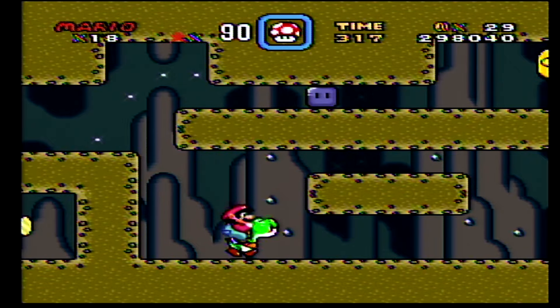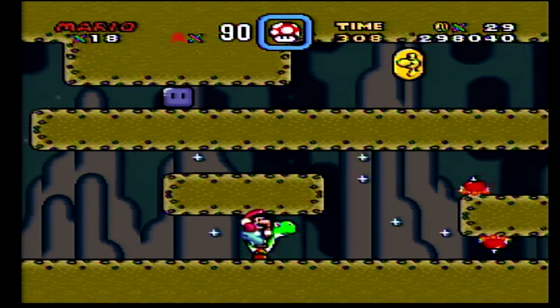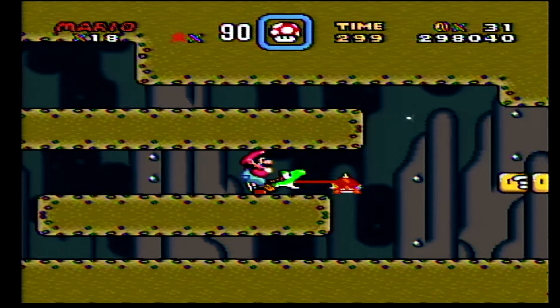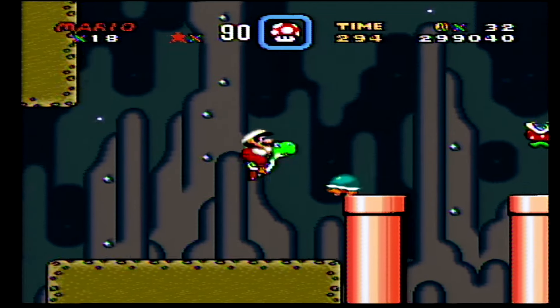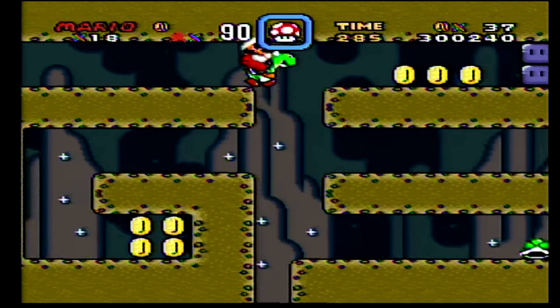Yoshi can just eat anything, man. Yoshi's always making life difficult. Don't understand why you can't just sit there and let us ride him or wait for us. We missed the green switch, but I'm not going back for it. That would be annoying.